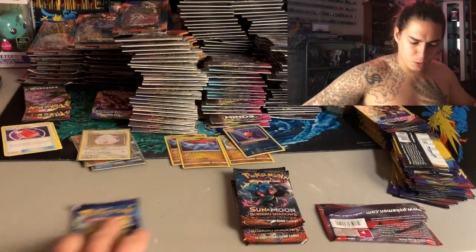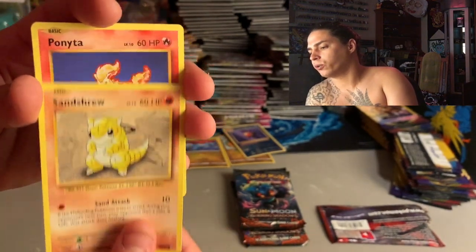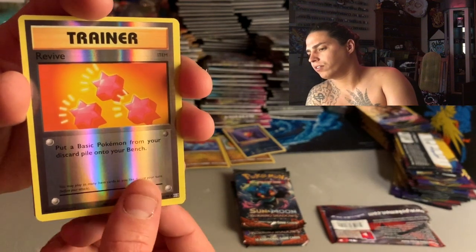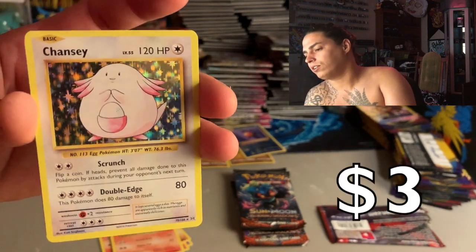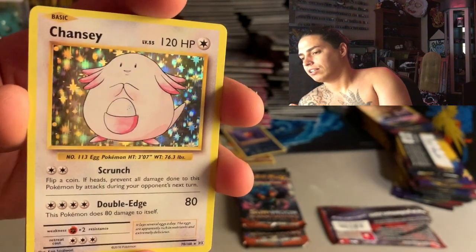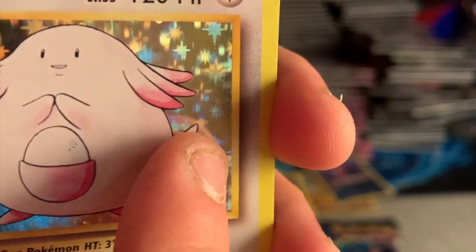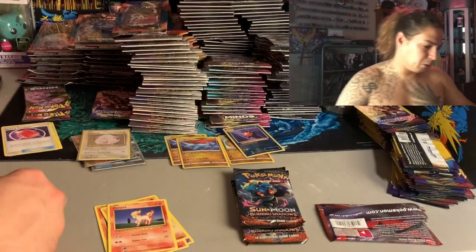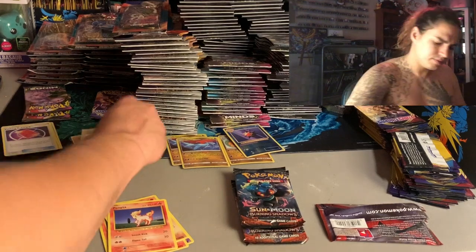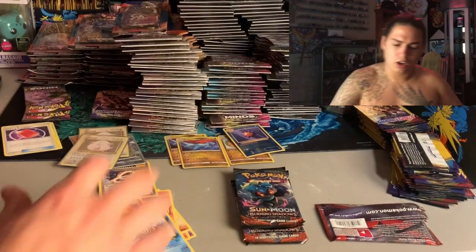Let's see if all three Evolutions packs can be hitters. Starting off with Growlithe again just like the other two packs - Growlithe, Nidoran Male, Vulpix, Sandshrew, Ponyta, Revive reverse holo, and another hollow Chansey - holy crap! I think those might be the only two holo Chanceys I've ever pulled from Evolutions, back to back! Look at that, beautiful foil. It looks like there might be a print line right here, but either way we're gonna sleeve them - that is so fire. Charmeleon, Charizard Spirit Link, Poliwhirl, and a code card.